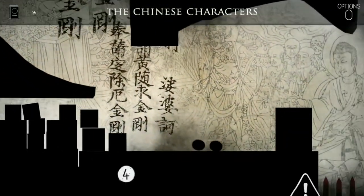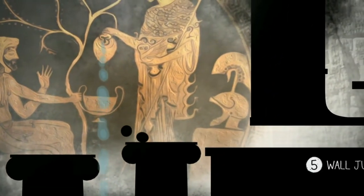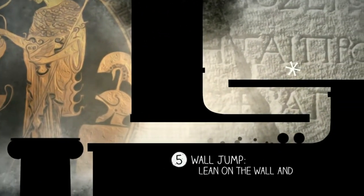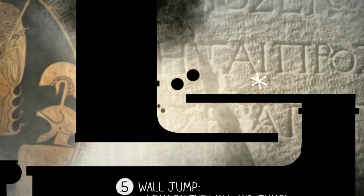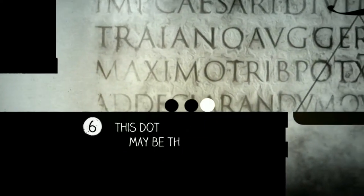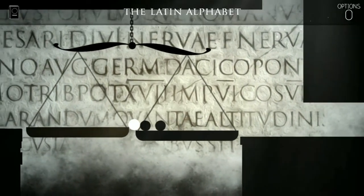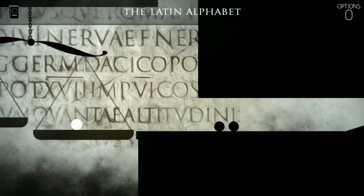We're in the Chinese writing section — Chinese characters. I will jump and bye bye China, running our way somewhere else. Now it's Greek — I think it's Greek, it looks Greek. We just learned the wall jump, and we just learned the Greek alphabet. The greeks wrote some interesting stuff and also invented other things.